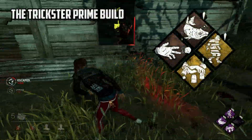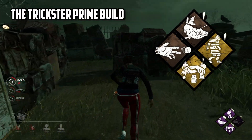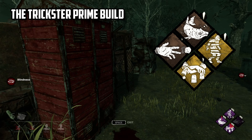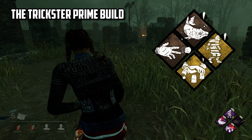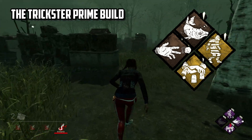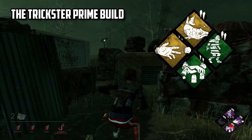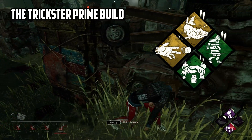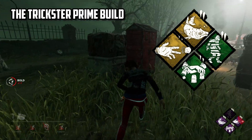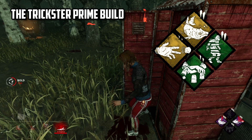Next up we have the Trickster Prime build: Deception, Diversion, Red Herring and Distortion. This build is the slow culmination of many years of waiting for deception perks to be added to the game, just so we can use them all at once to thoroughly confuse the killer. Deception allows us to mask our scratch marks whilst faking entering a locker, and is best used in chases midway or alternatively to bait a killer over to your position, tricking them into opening a locker. Then we have Diversion, which allows us to throw a pebble that will create a noise notification and scratch marks, and will recharge quite quickly when inside the killer's terror radius. We're going to be using it as a distraction, usually away from camping killers or to make a brief opening to move to a new position, as generally with this build we need to be remaining quite sneaky.